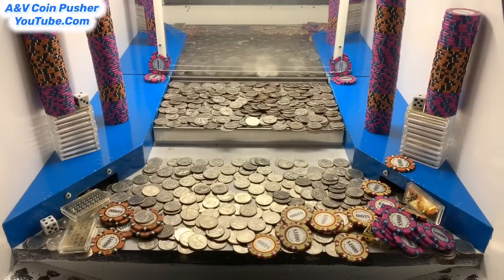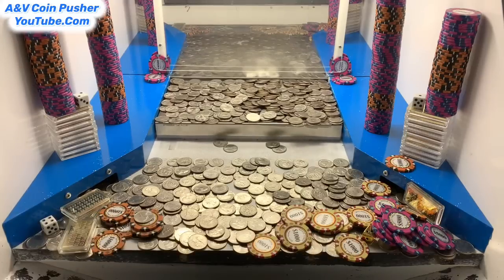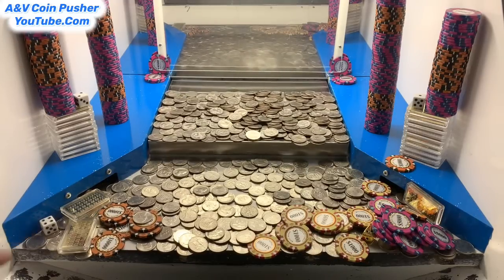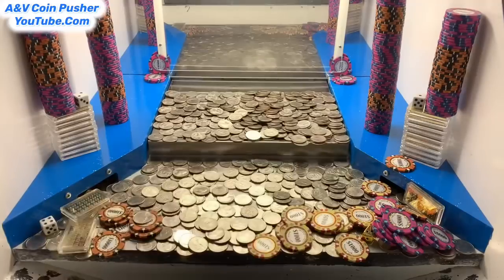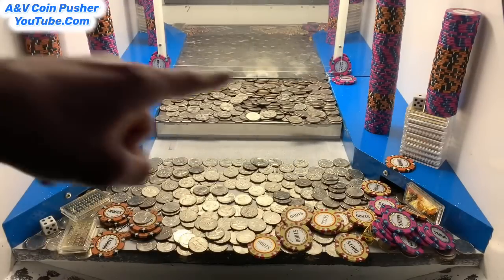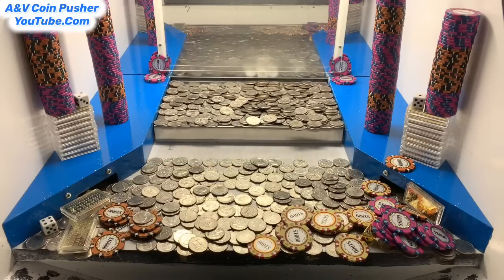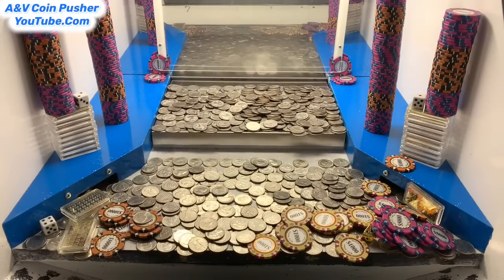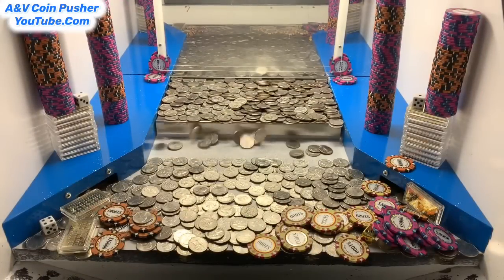We've won four dice so far — there's a gold dice on the edge and a white dice over there, and two more on those side towers. The only way we can win those side towers is if we pay five times the original buy-in, which would be another 15 million, and they'd move those towers to the play field.